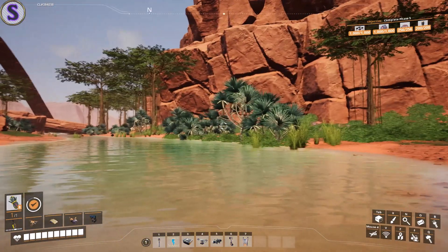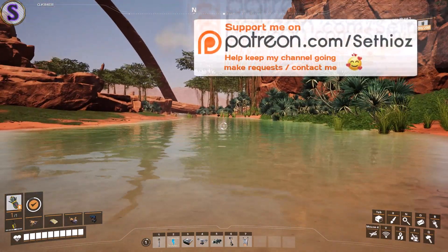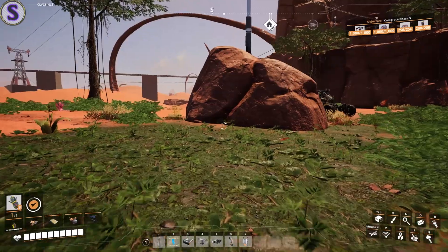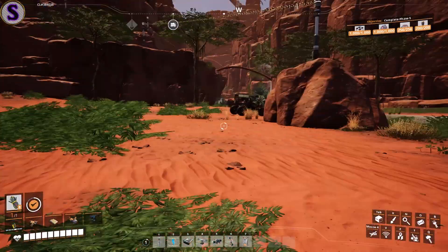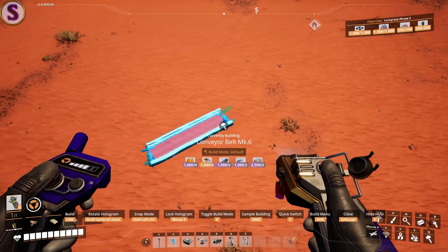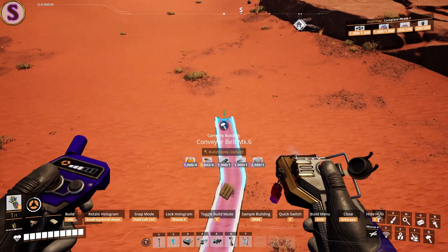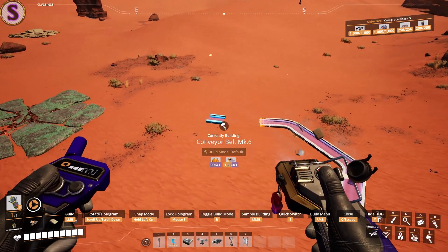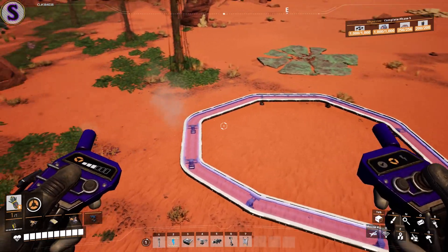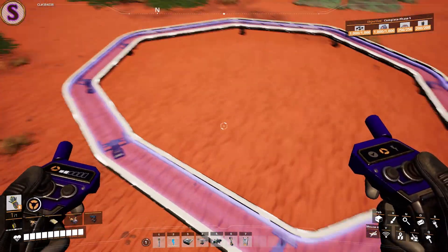Hello everyone and welcome back to Satisfactory. Can you make a conveyor belt racetrack? This means a looping conveyor belt that just goes from one end to another and things are just moving on it. The idea is to first — I can't really curve it the way I want — but let me show you. It's not just a simple thing as you can see, but that's the idea. I want to have all different kinds of materials just running around it.